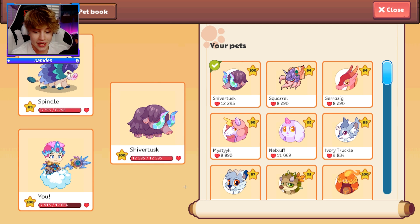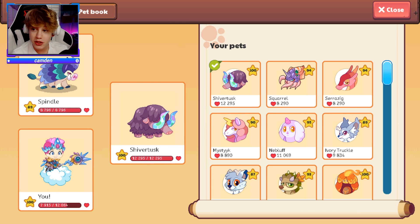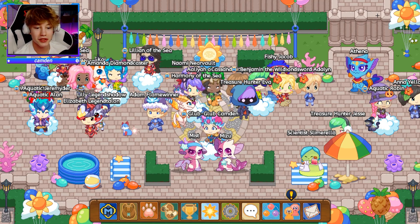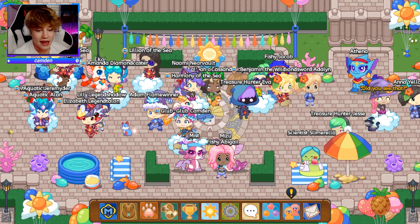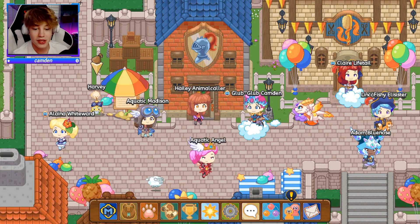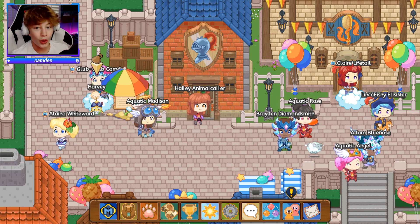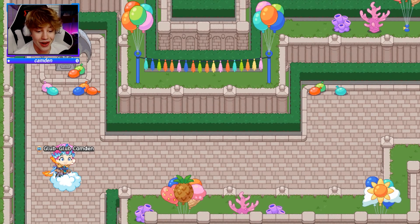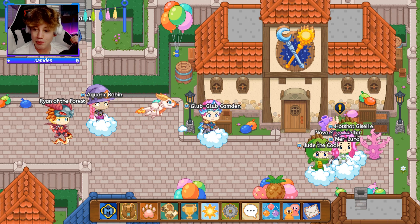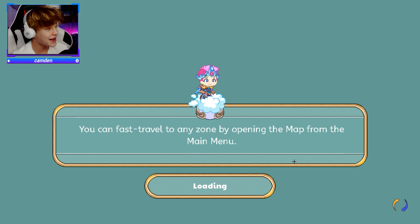So as you can see, I've actually set the Shivertusk to battle first, which means if I go into a battle, I'm going to be using the Shivertusk first. To start off today, we are in Summerfest and I want to battle the Daily Task to get some Sand Dollars, but this time we're going to be using Shivertusk instead of our main wizard. I see the Appleot over here, so let's just go and do a battle with it.